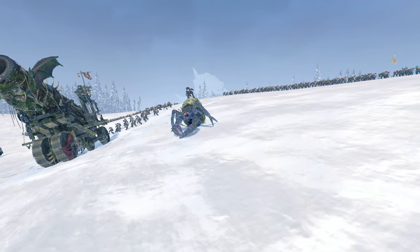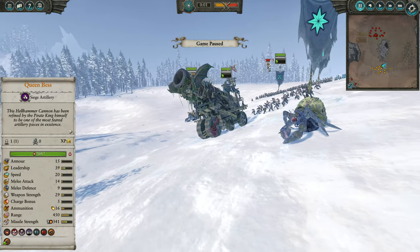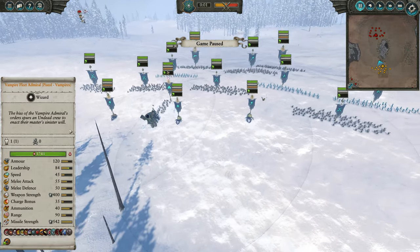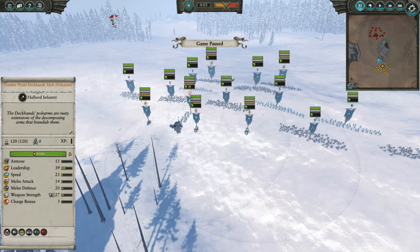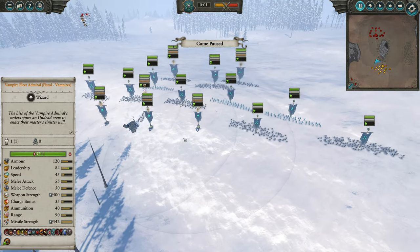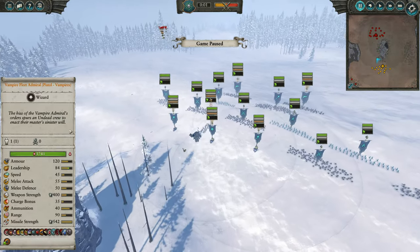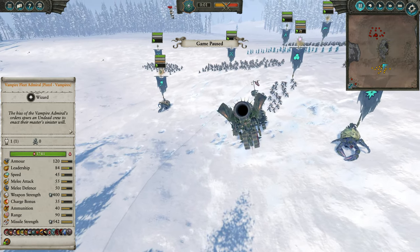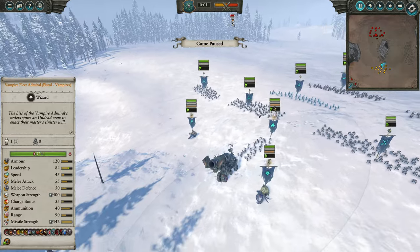Next up is the Vampire Coast — a faction not well known for their maneuver. This time we have Queen Bess against the Dwarves. On this particular map, there's a big rock formation that interrupts line of sight for cannons directly from the opponent's deployment zone. Therefore, Queen Bess can potentially hide from counter-fire, fire up and over the rock in a nice arc, and get at the opponent. That's the idea.